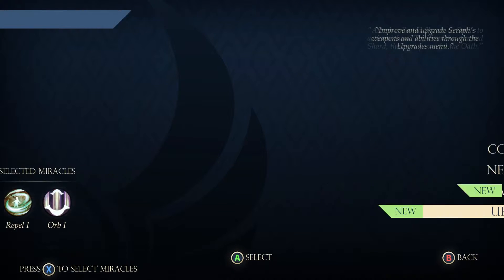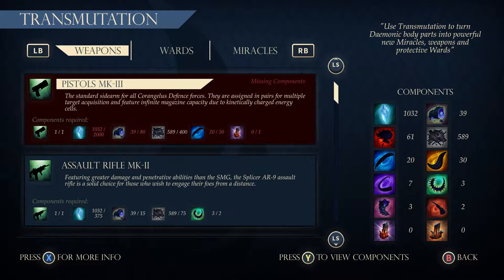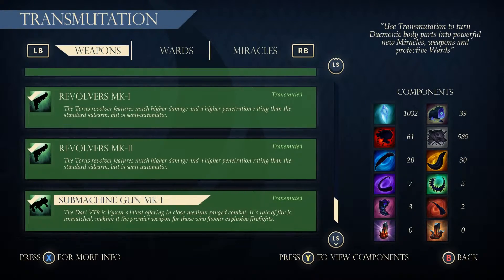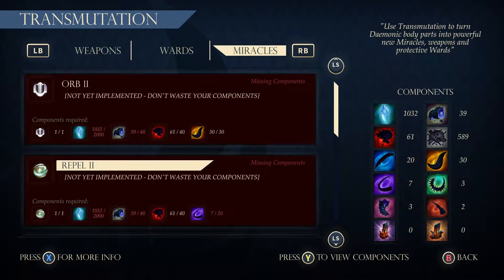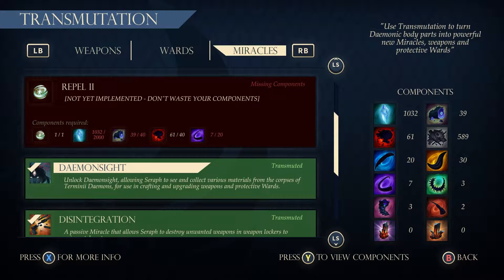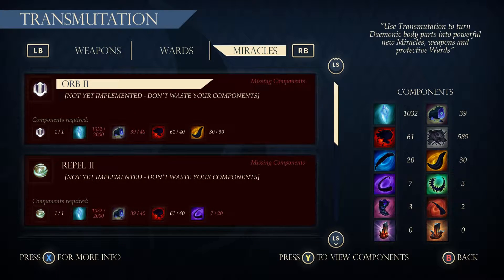It didn't decide to crash. So I'll first go into the transmutation menu — this is your crafting menu. You start off with all the stuff right here. If you go into your miracles, right after the tutorial you get enough crafting recipes. If you go one or two floors further to get the daemon site — they refer to daemons as demons in other spellings, so I'm just going to call them daemons — you unlock daemons sight, allowing Seraph to see and collect various materials from the corpses of the terminated daemons for use in crafting and upgrading weapons and protective gear.